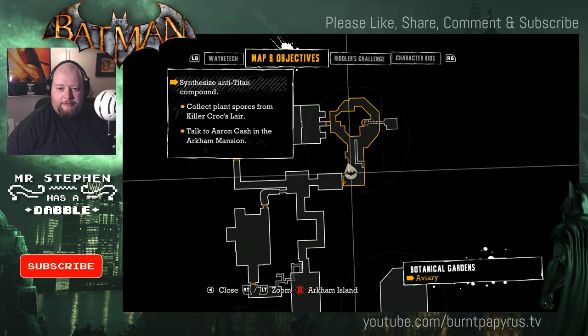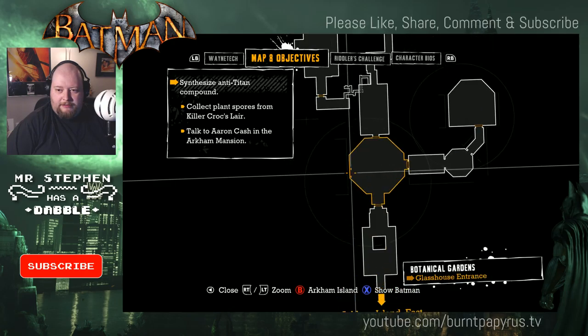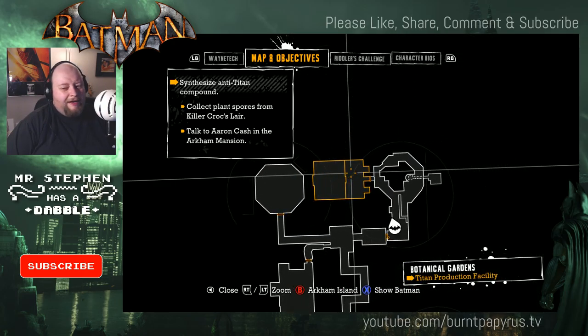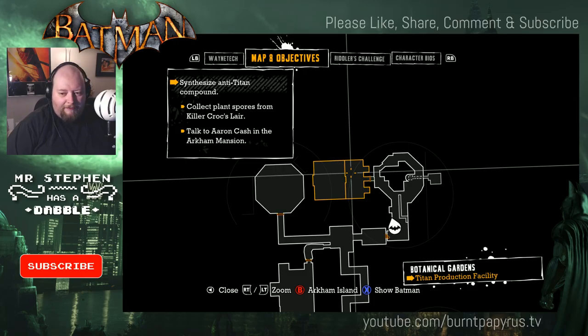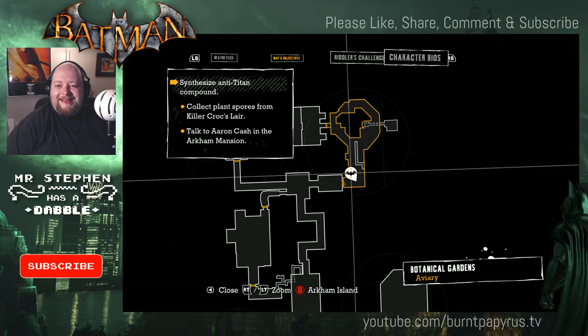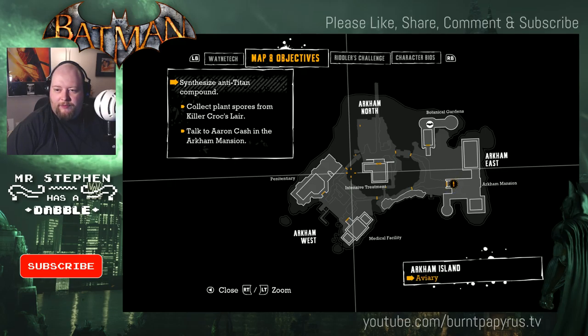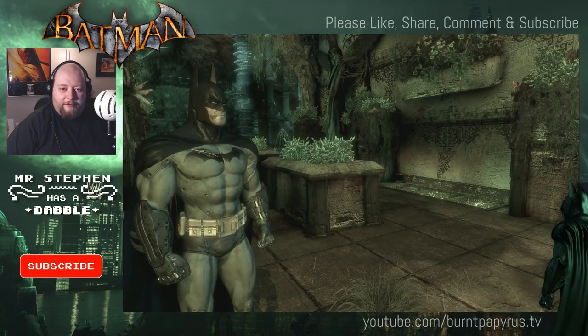Where have I got to... Talk to me in the Arkham Mansion. So I've got to get outside. Down here? Where's the Arkham Mansion? We're not in the Arkham Mansion. Straight forward. No — wait. There. We're in Arkham East, we've got to get out of Arkham East. We're in the Arkham Mansion, so we've got to find this guy.